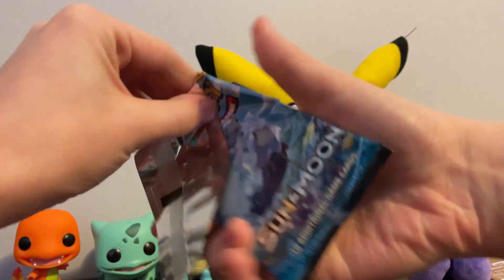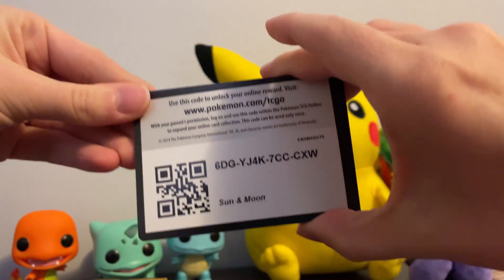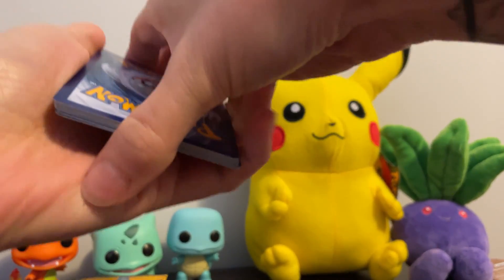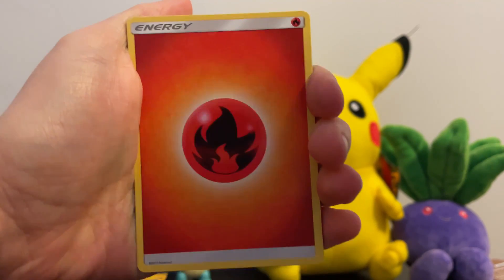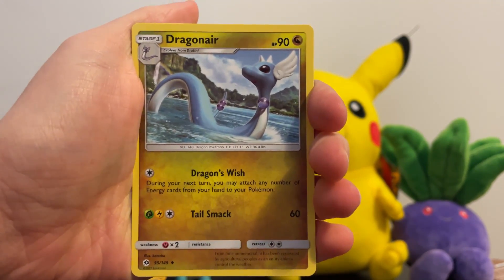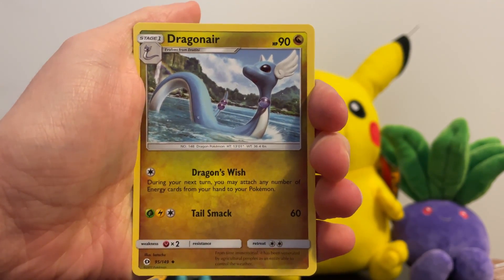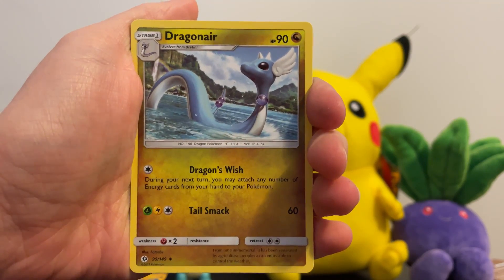Starting off opening up the pack nice and easy — that's a great start. Let's see if we can guess that energy — let's go Water. Oh, the complete opposite. Can't get them all, I guess. Our first card of the day is a Dragonair! Can't go wrong with Dragonair — such a majestic Pokemon, and so different from its final evolution, Dragonite.